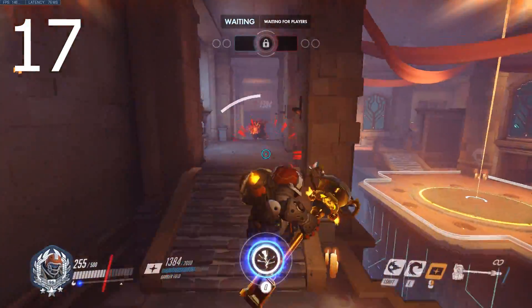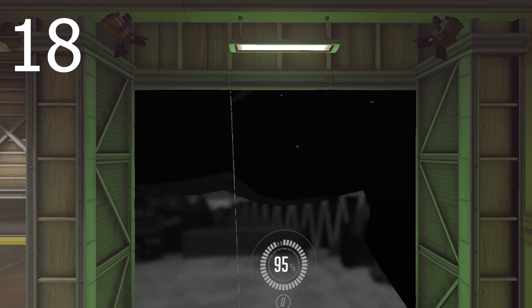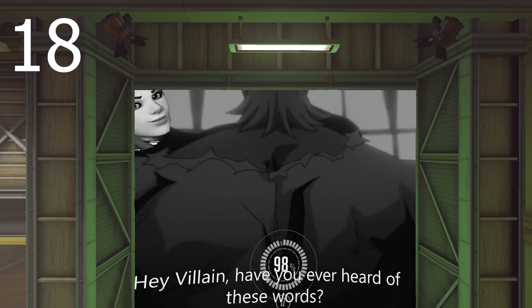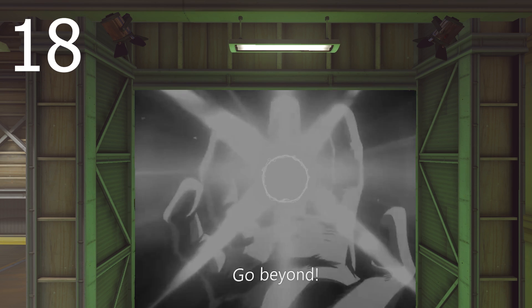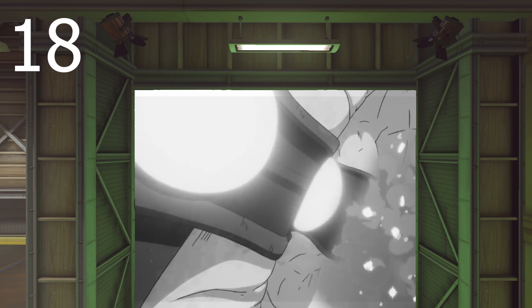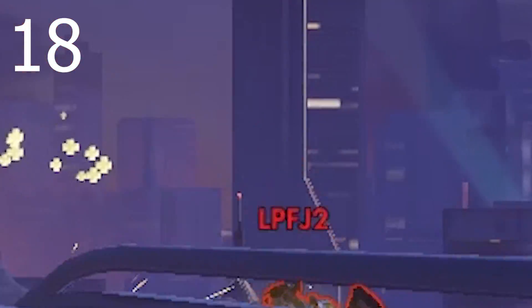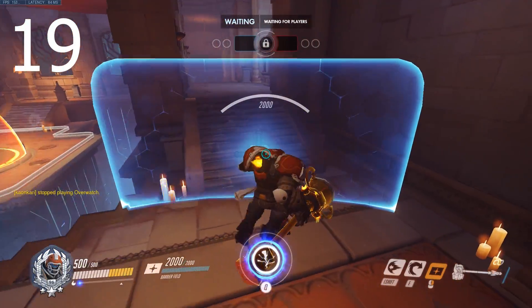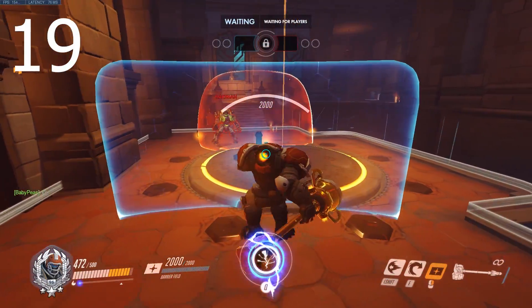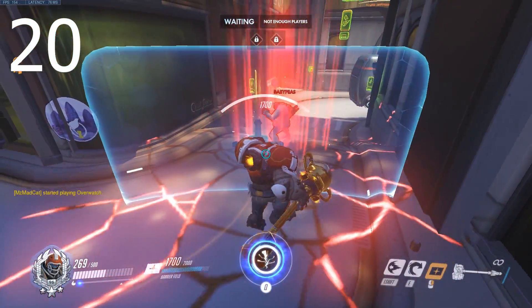You can ride Roadhog's ultimate to safety by jumping and shield hopping in reverse. For Brigitte, don't go too far forward from your team so that if she shield bashes you, your team can punish her. For Sombra, if you hear her start to hack you, quickly turn your shield in her direction to block it. If you know Sombra is about to EMP and you can't escape it, put down your shield as it will take a lot of shield damage if it's up. Finally, for Doomfist, if he's going to charge straight at you, use your charge to knock him down so your team can kill him. You can also block his ultimate with your shield.